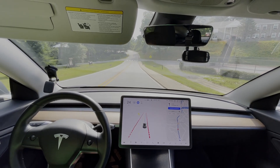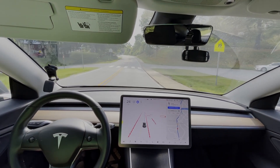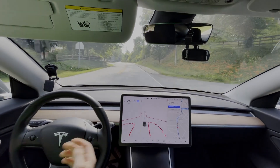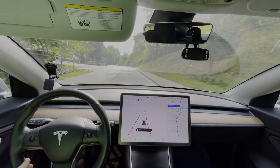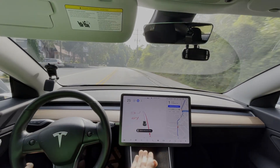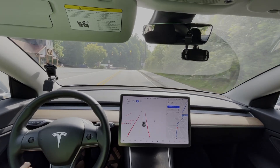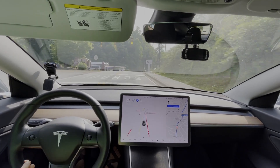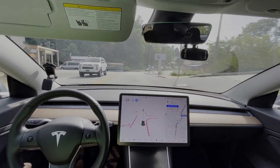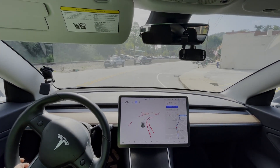I noticed that around where I live there are a lot of curves here in the mountains, and for whatever reason, if the road continues going straight but the curve is sharp enough, it will turn the blinker on. Like it isn't doing it right here, but back there it does.